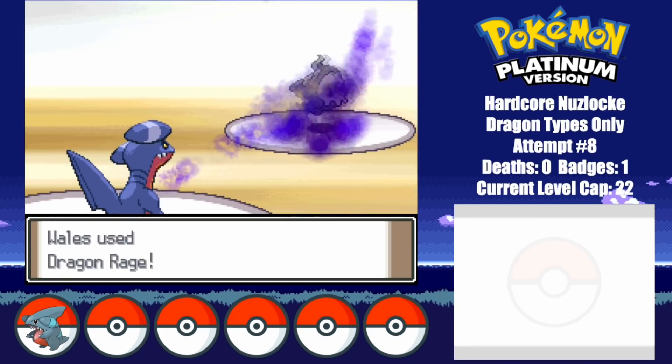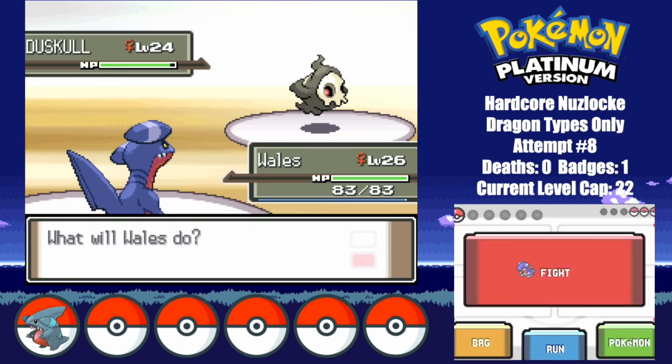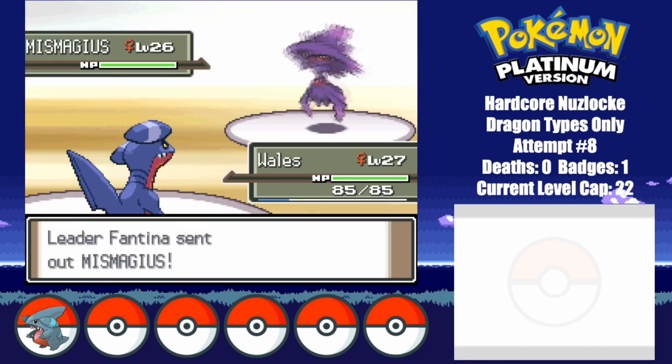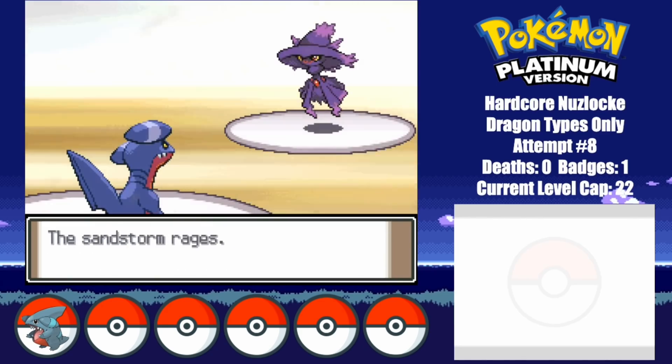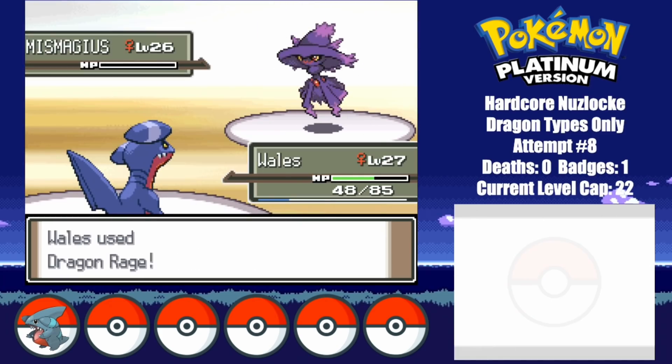Whales starts off by going for a Dragon Rage against Duskull. I then go for the setup with Stealth Rock, followed by Sandstorm. It's finally time for the takedown as I finish her off in 2 hits. Mismagius ends up confusing Whales, but that's of no issue as she still hits a Dragon Rage. The setup moves did enough damage for Whales to take the KO with a second hit.